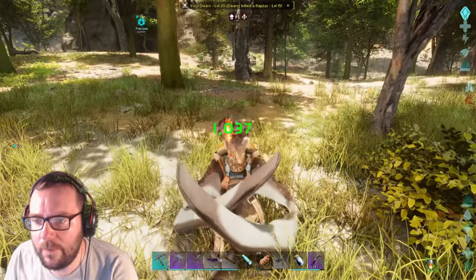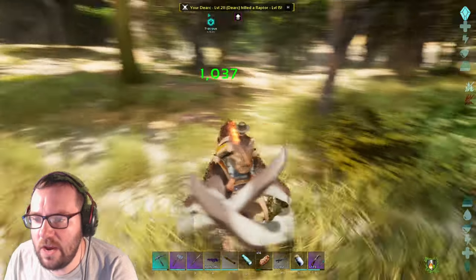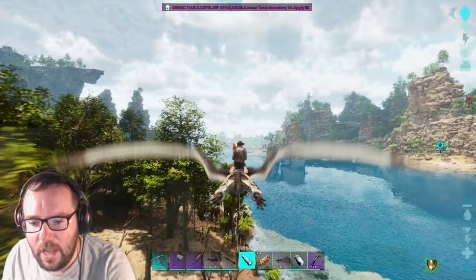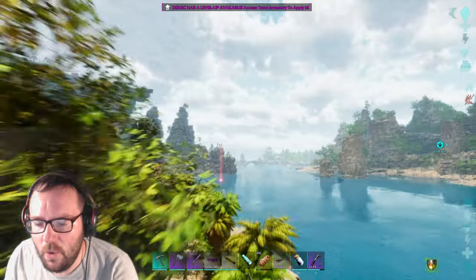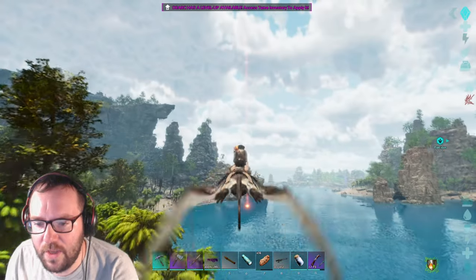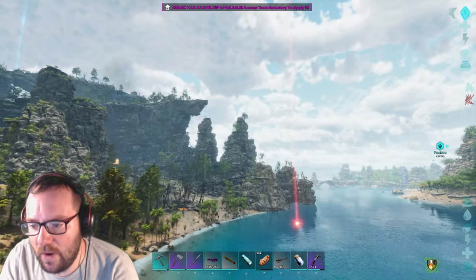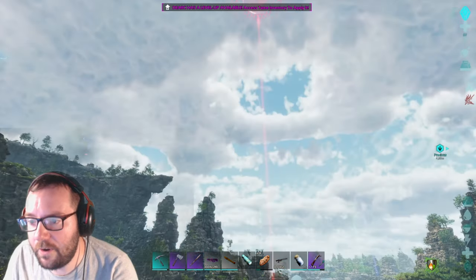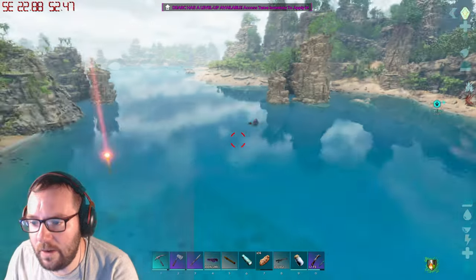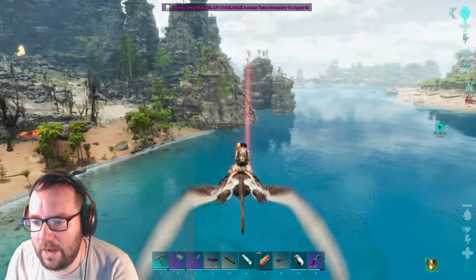Raptor, bring it on — there we go. I'm gonna save it here just in case the game crashes again. Every time we kill something we're gonna save the game. There's a red drop over here which I'm pretty sure wasn't there before — it took me back before I killed those Rexes and that Spino. Yeah, there's that level 90 Spino.